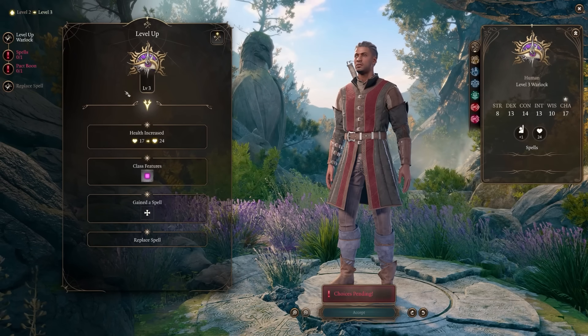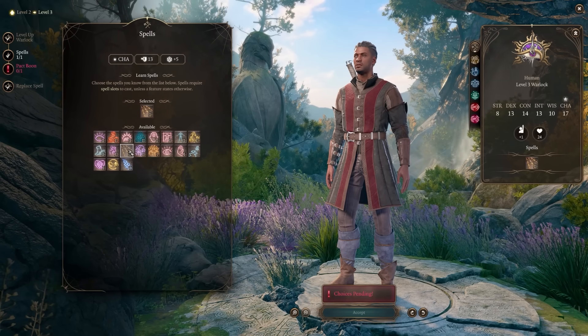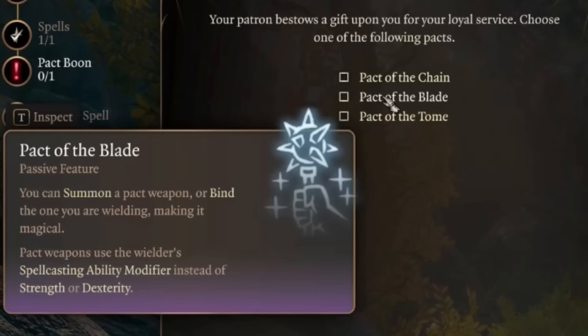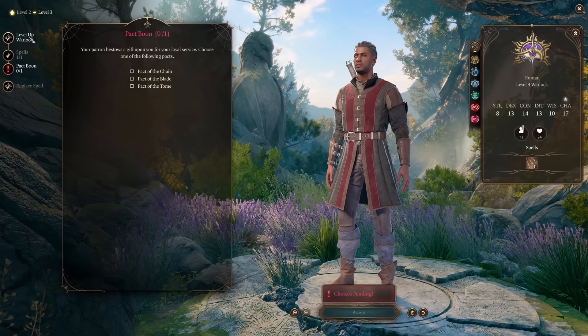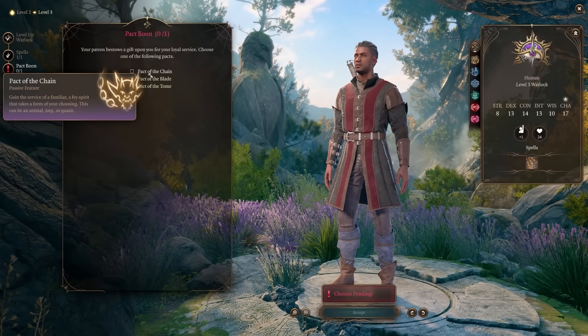Larian Studios told us we can interact with our patrons, so from an RP perspective your subclass choice may be quite important. Warlocks also get to choose a Pact Boon at level 3. Pact of the Chain gives your Warlock a familiar. Pact of the Blade allows you to summon a Pact weapon or bind your current one, making it magical — and it uses your Warlock's Charisma modifier instead of Strength or Dexterity, enabling some really good melee Warlock builds without relying on Eldritch Blast. Pact of the Tome gives extra useful cantrips: Guidance, Vicious Mockery, and Thorn Whip. D&D players will note that Larian's Pact of the Blade homebrew is not something to be overlooked.